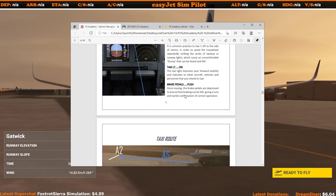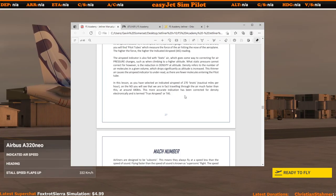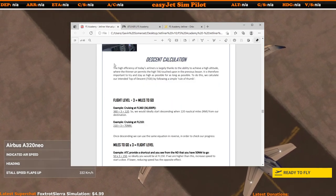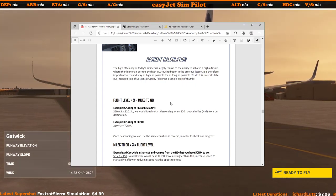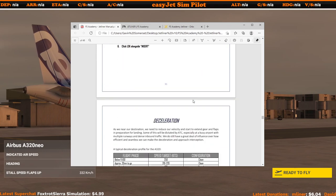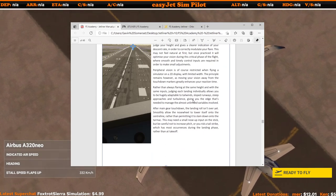In Microsoft Flight Simulator, it tells you everything you need to know to complete your first full commercial flight. It also gives you tips with regards to descent calculations, which is very useful as VNAV doesn't currently work in Microsoft Flight Simulator for the A320. There are lots of little nuggets of information scattered throughout the manual so well worth taking the time to read it. A trip to Barcelona is around two hours, so you've got plenty of time during the cruise phase.